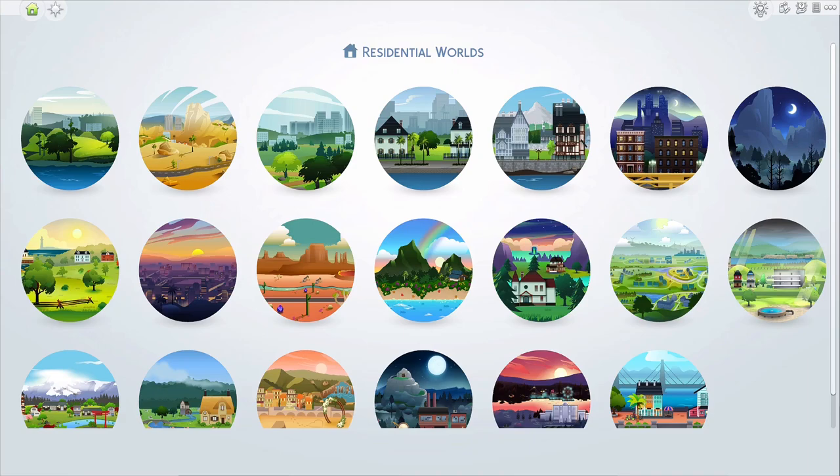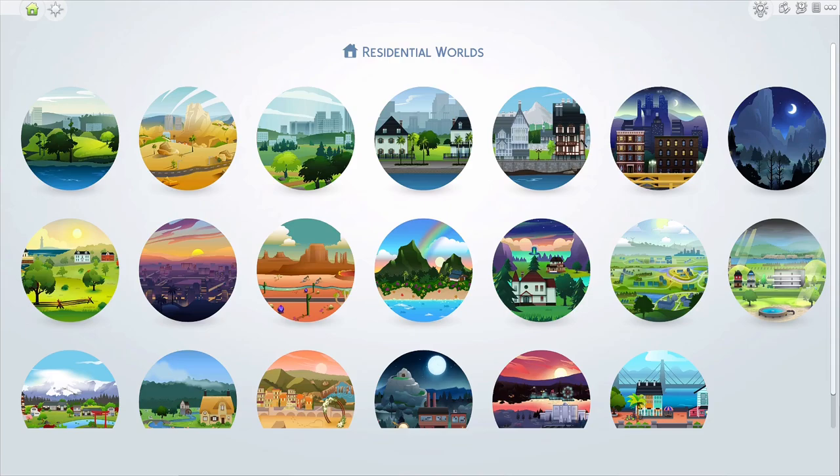Instead of doing one world per episode, I might just break it down per neighborhood for the bigger worlds like Willow Creek, Windenburg, Oasis Springs, and San Myshuno that have a lot of sims. For the smaller worlds, like Forgotten Hollow and Glimmerbrook, those would have only one episode each. Willow Creek would have three episodes total, and I think it'll be a little bit shorter since I don't think anybody wants to sit through an hour-long video of me just talking about sims.